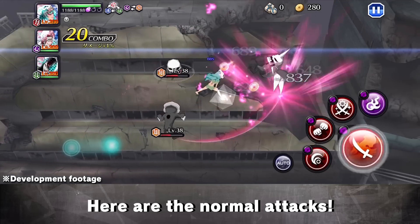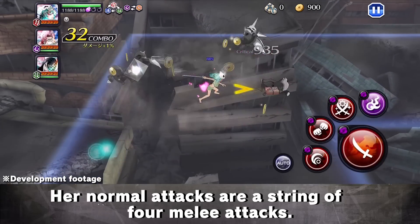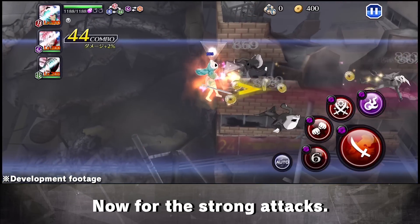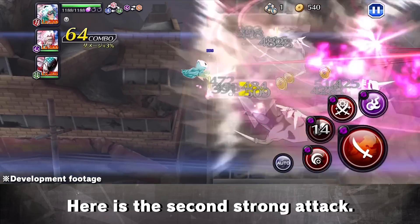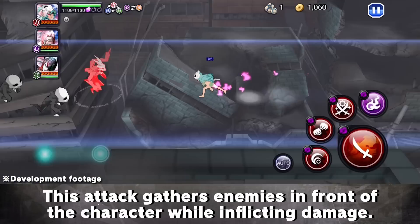Here are the normal attacks. The normal attacks are a string of 4 melee attacks. Now for the strong attacks. Strong attack 1 deals damage straight ahead. Here is the second strong attack. This attack scatters enemies in front of the character while inflicting damage.